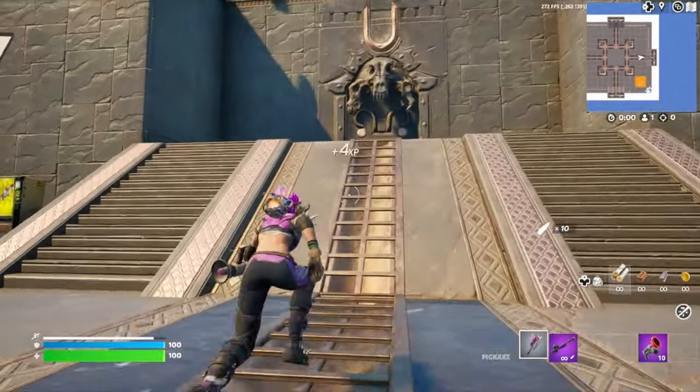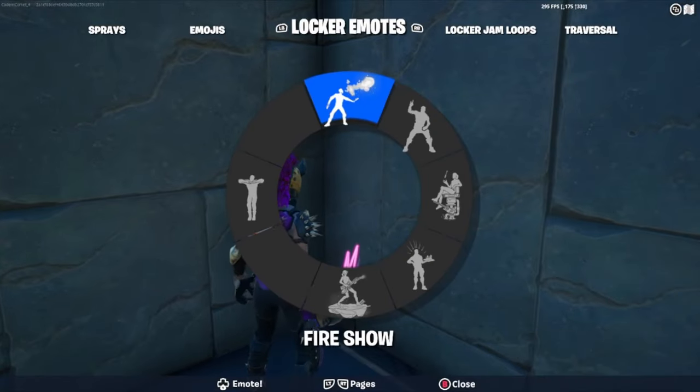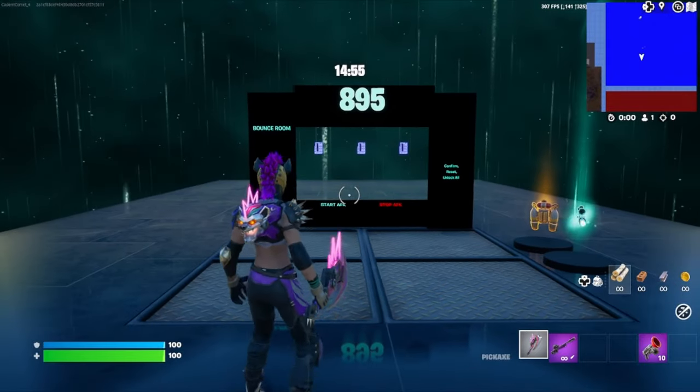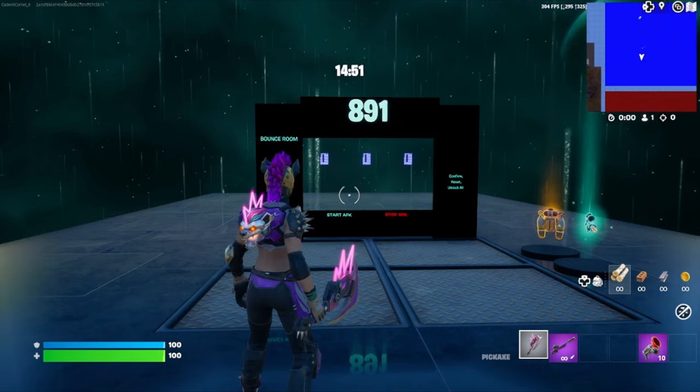Now from there, we're going to come over here, run up these stairs, stand in this corner, and emote. And if you've done that in the correct spot, it'll bring us to this area where we have a 15-minute timer and a code to enter. I'll see you when the timer hits zero.